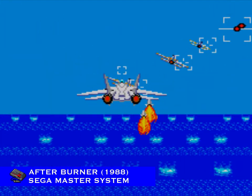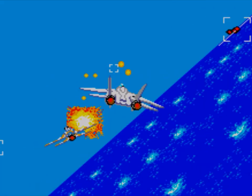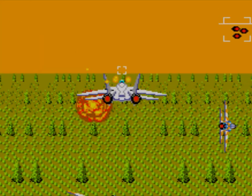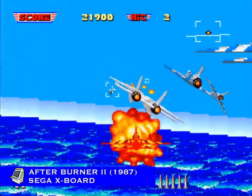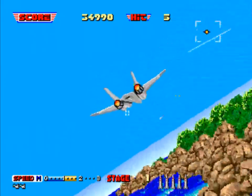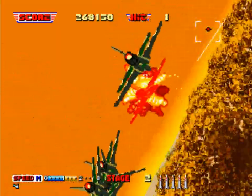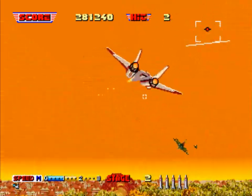Then shortly after, it received a home conversion to the Sega Master System, also titled Afterburner. Unfortunately it was a very watered down, neutered version, but it was the best that could be done for the time as the Master System was all that was available. Things progressed very quickly in the 80s, and an update to Afterburner, dubbed Afterburner 2, was already primed and dropped only a few months later onto Japanese arcade floors in October of 1987, also developed by Sega AM2 with the same team led by Yu Suzuki.